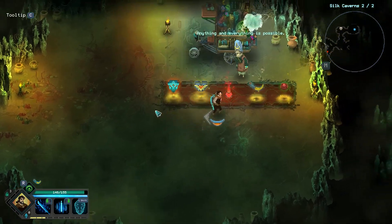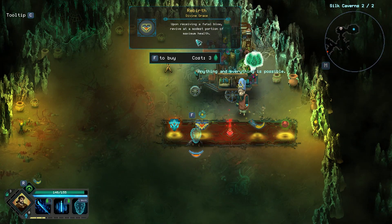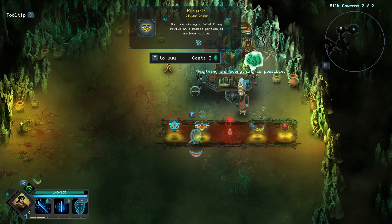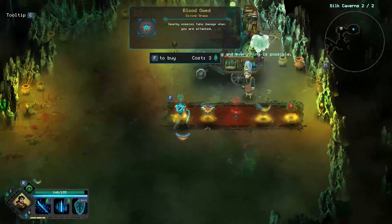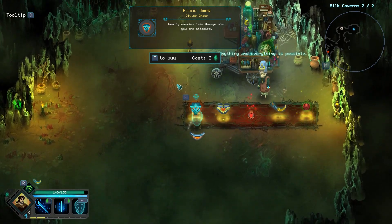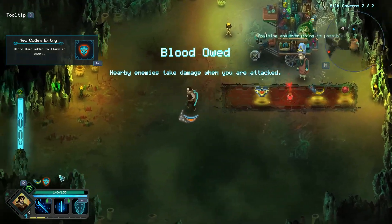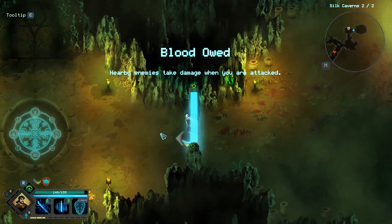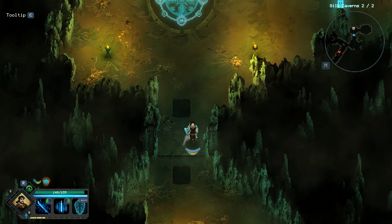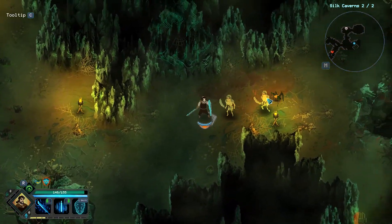Gained our level. Upon receiving a fatal blow, revive at a modest portion of maximum health — so I guess that's like an extra life. Nearby enemies take damage when you're hit — I feel like that fits the theme pretty good. Let's maybe clear out the map — still want to get gold and XP wherever possible. We're one-shotting a lot of stuff here now.